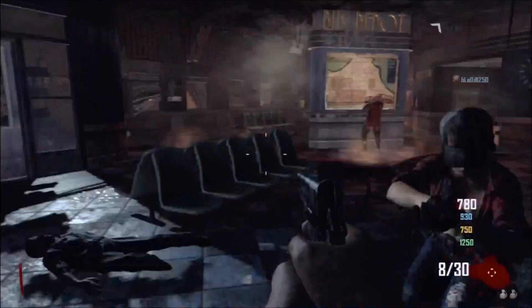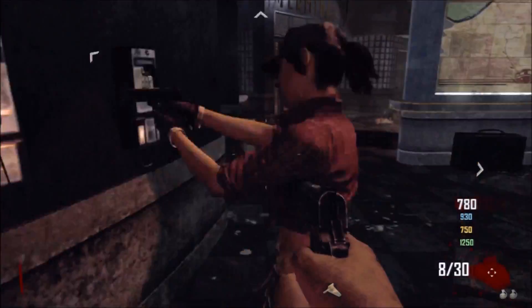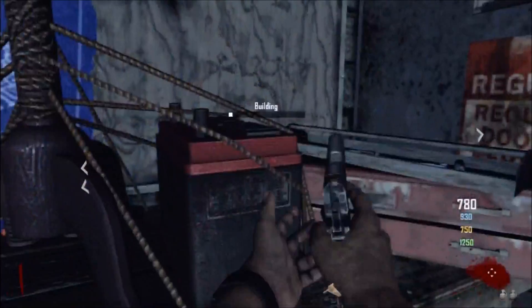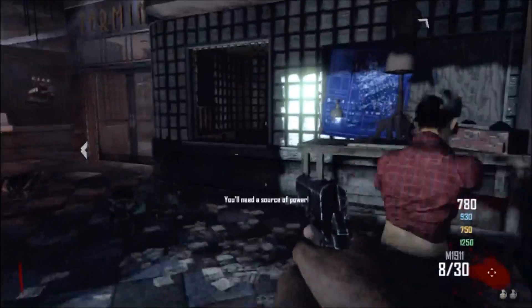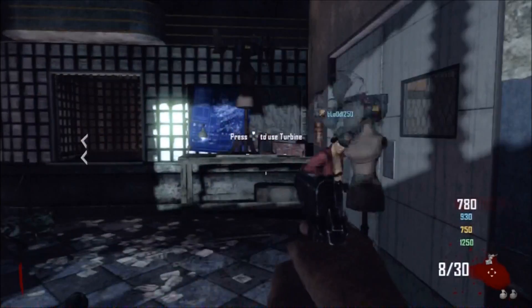Now it says you need one more part. So you can come over to this phone right here — that's where that is. We're going to add that, and now you see there's going to be a square icon right there. And now you've got yourself a power turbine that's portable.